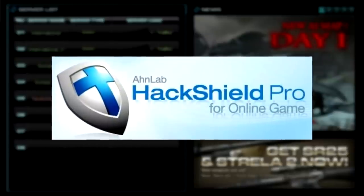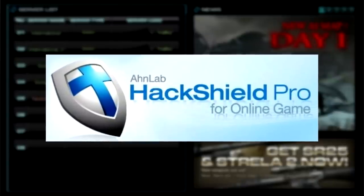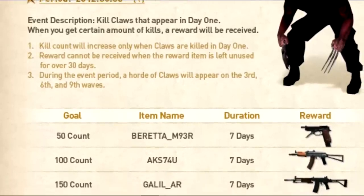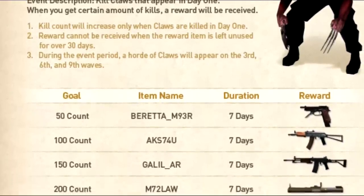Nexon also did a security update — the hack shield has been updated to offer better protection against hackers. There is also a new zombie count event. Every time you kill a claw zombie, you get one count. When you leave the game, your count stays. You can win five weapons up to three hundred counts.